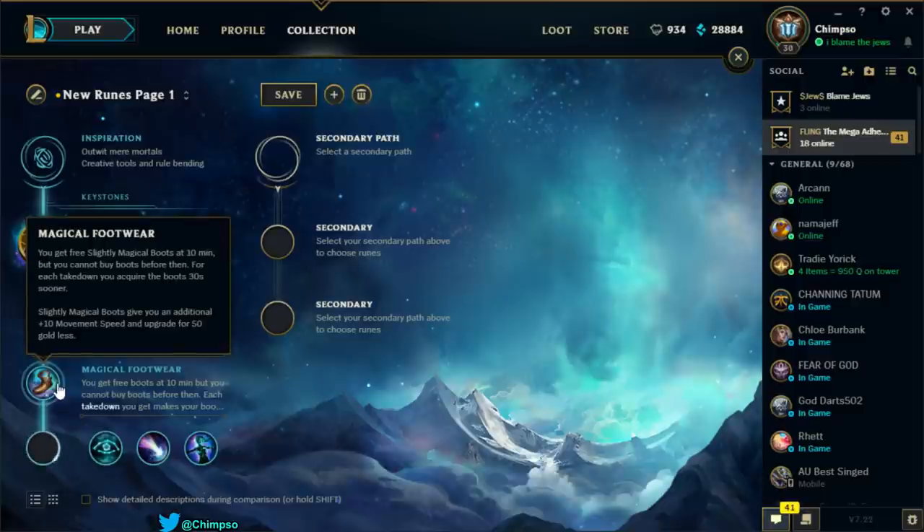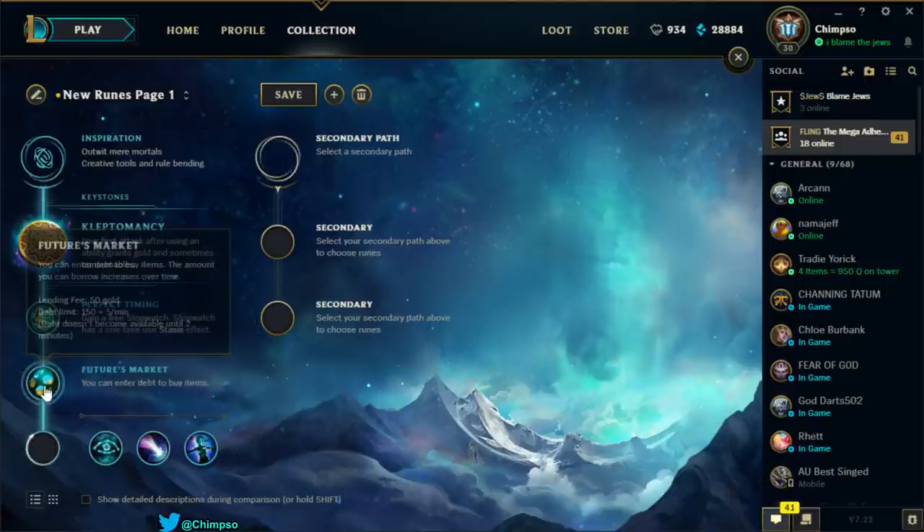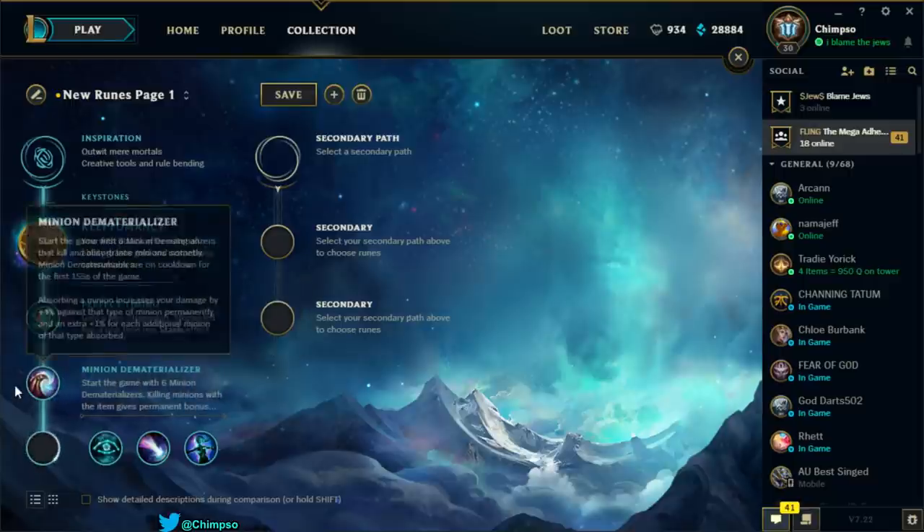Magical Footwear: get free slightly magical boots at 10 minutes — you can't buy boots before then, but for each takedown you get them 30 seconds sooner. The boots give an additional 10 movement speed and upgrade for 50 gold less. Not building boots for 10 minutes sort of sucks but that seems actually pretty good. Futures Market: you can enter debt to buy items, with a 50-gold lending fee and 150 plus 5 per minute debt limit, unavailable until 2 minutes. That's for poor supports. Minion Dematerializer: start with 6 dematerializers that kill and absorb lane minions instantly — on cooldown for the first 155 seconds. Absorbing a minion increases your damage by 4% against that type permanently.